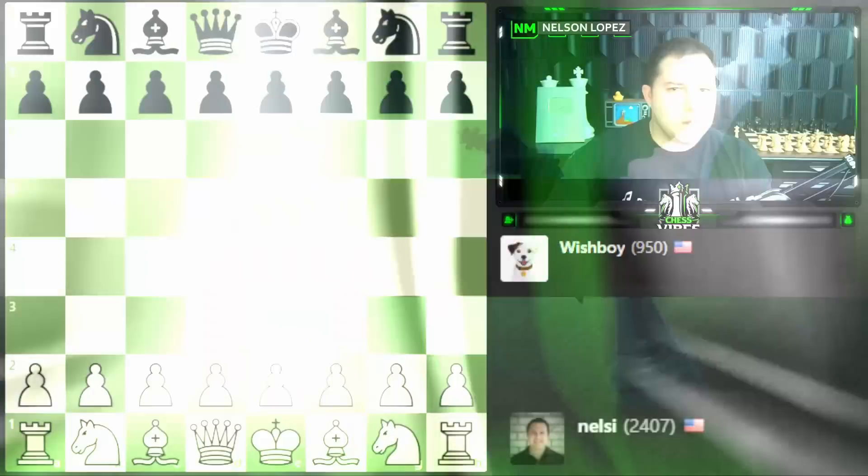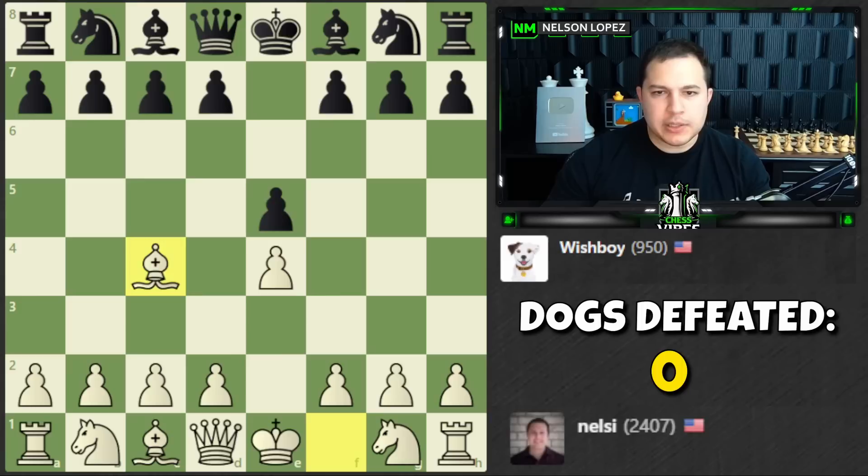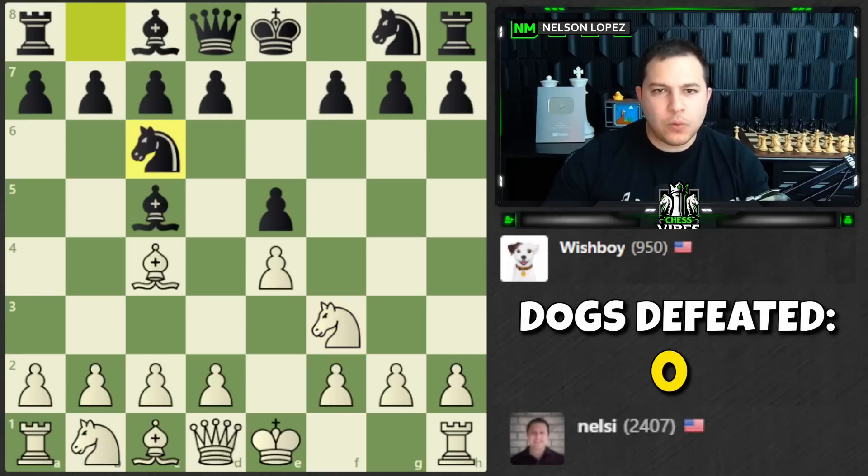Wish Boy is rated 950 — let's play something aggressive and win this quickly. We'll go for the Bishop's Opening, immediately attacking the weak f7 square. Bishop c5 is an interesting mirroring move by our opponent. Let's play knight to f3 and see how Wish Boy responds. Knight to c6.